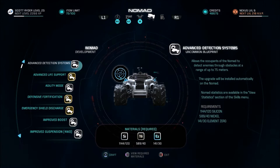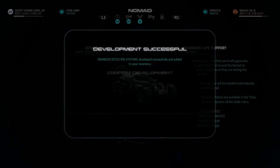Switching modes allows the Nomad to detect enemies further away. Yeah, that seems like a good idea.